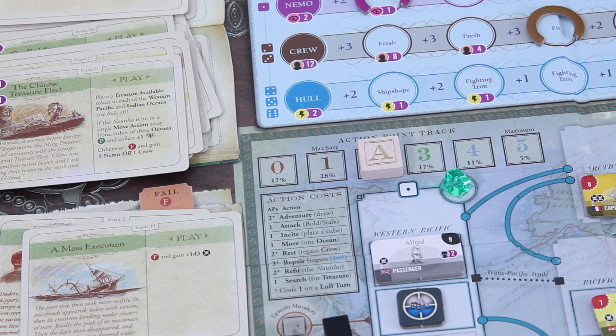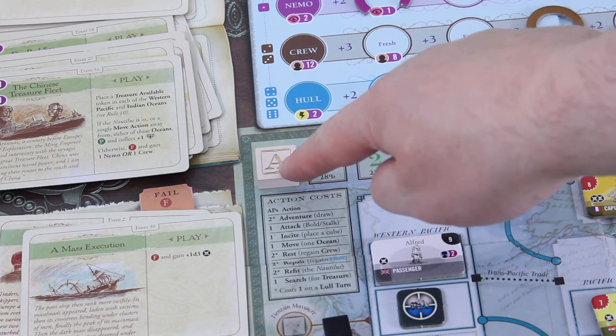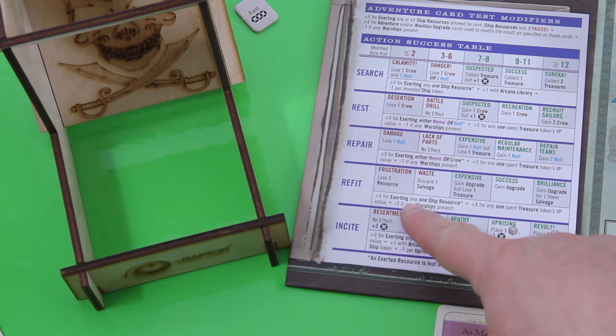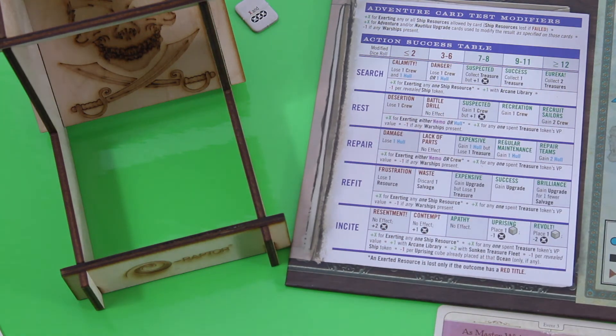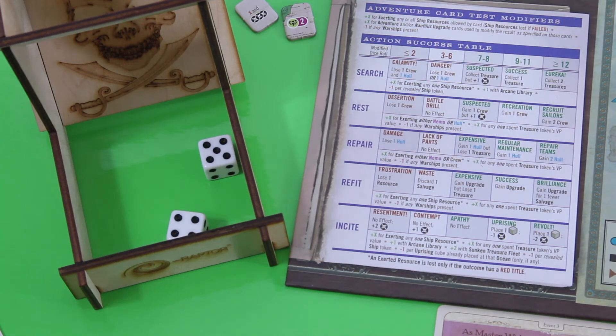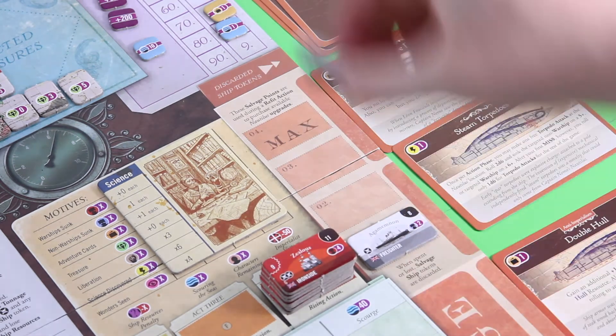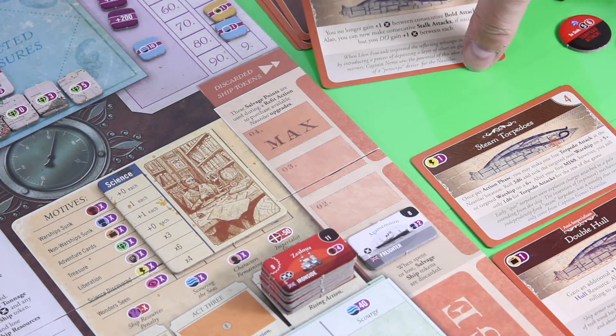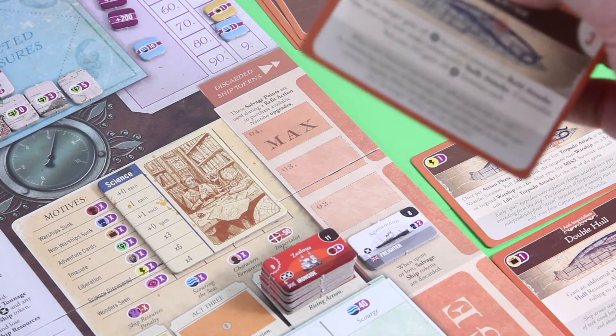Now I'll go for another refit action, spending my remaining two action points. Wagering Nemo for plus two — no penalties as only warships count — plus a gem for plus four total. Rolling: nine plus four again — we gain the upgrade for one fewer salvage. Those guys really know how to treat the Nautilus. I'll spend those two and go for the Periscope Device, since I gain a plus one between consecutive bolt attacks. That could be really helpful.